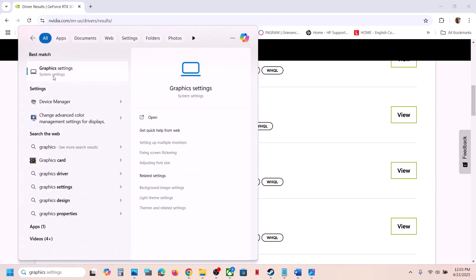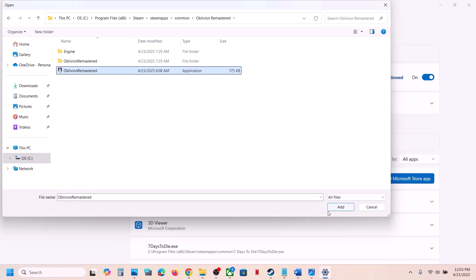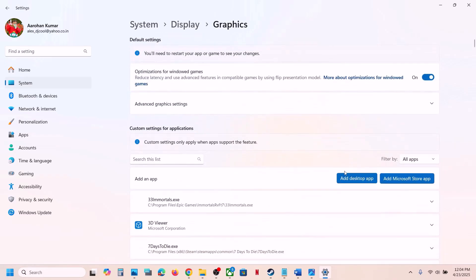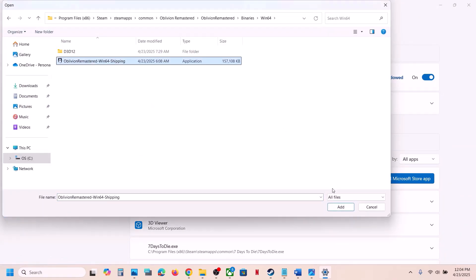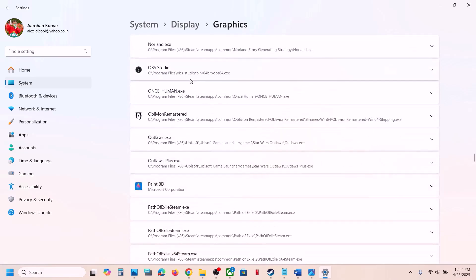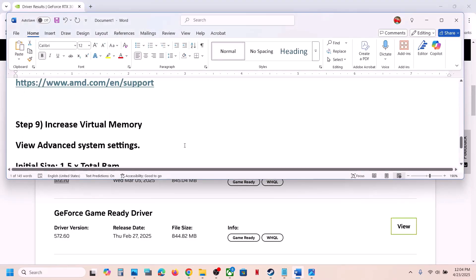Also, make sure the game runs on your dedicated graphics card. Type Graphics Settings in the Windows search box, open it, click Add Desktop App, and navigate to the game installation folder. Select the game exe file and click Add. Once added, click on the game entry and select High Performance to assign your dedicated GPU. Repeat this for the Binaries, Win64 exe file as well. Then launch the game and check.